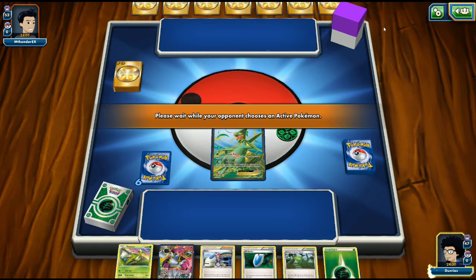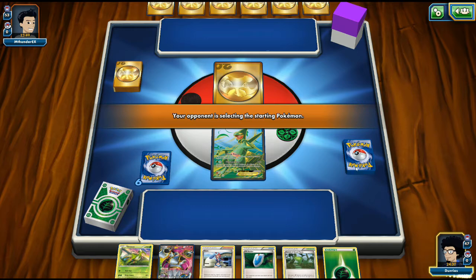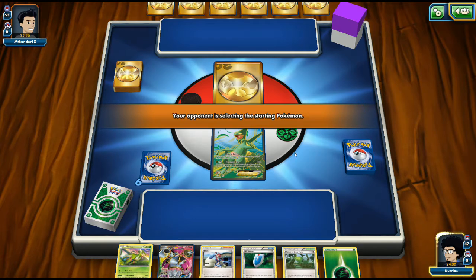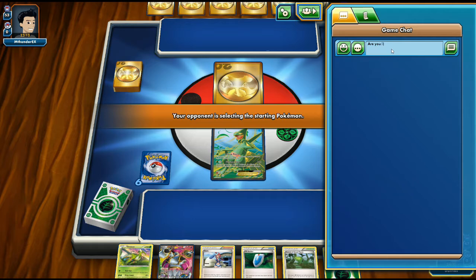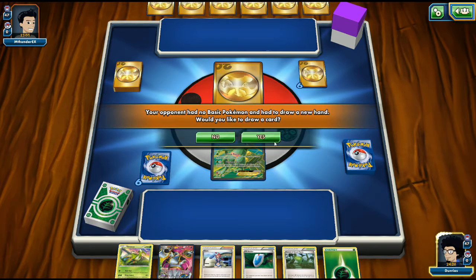Our opponent seems to have a little bit of trouble deciding what to start off with — maybe they're AFK. It's a waste of time for both players to sit there waiting for an opponent to select their starting Pokemon. I wish PTCGO would automatically select the starting Pokemon if you only have one in your hand, because you still have to do it manually.